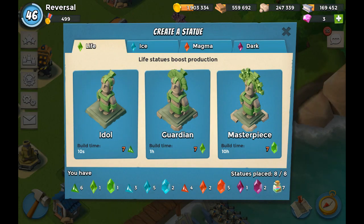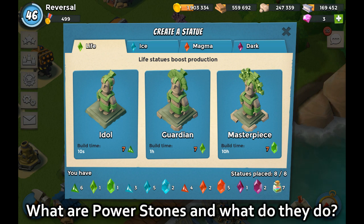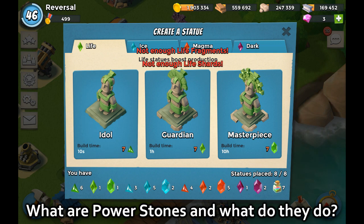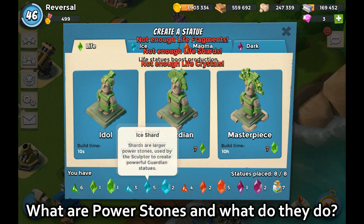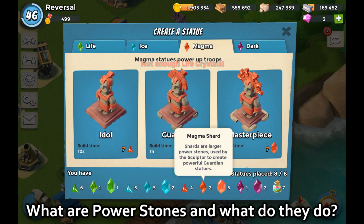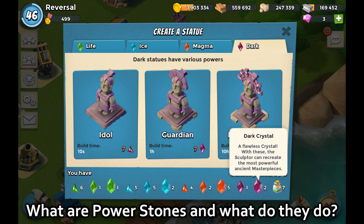To create a statue you're going to need power stones. Power stones play a significant role in Boom Beach. There are actually four types of statues and four types of power stones, each with their own color. The green ones are called Life — you can see the tabs: Life Idol, Life Guardian, Life Masterpiece. You've got Ice which is blue, Magma which is red, and Dark which is purple.